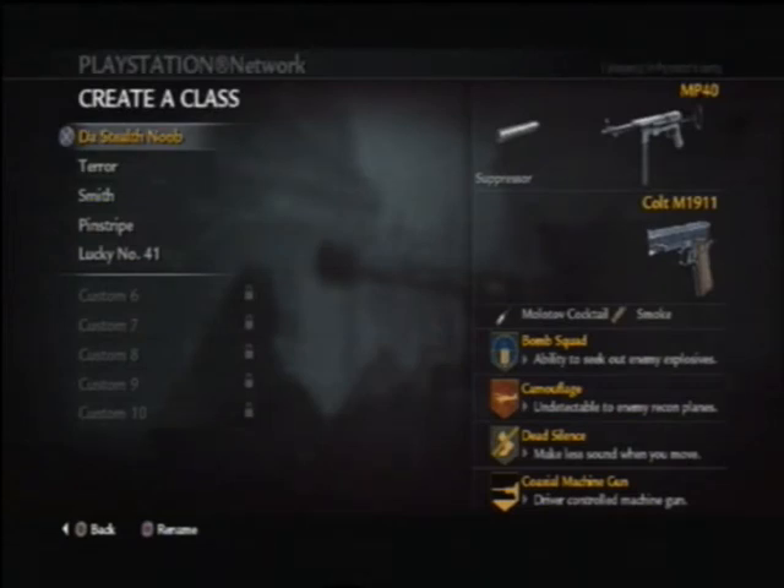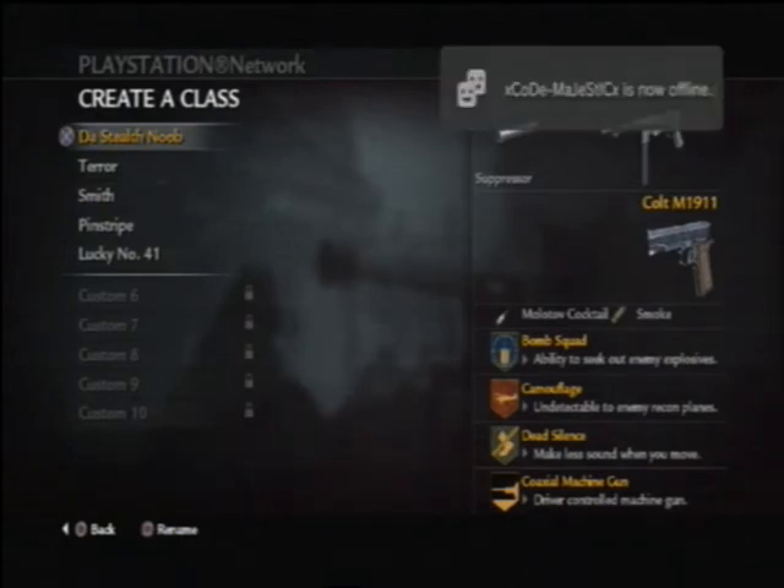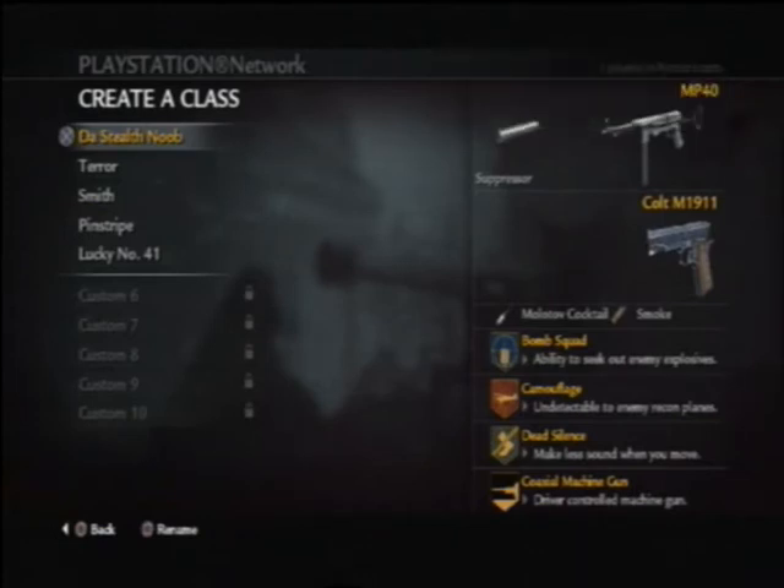Here we have the SMGs. First one is an MP40 stealth class with a suppressor. Molotov for smoke — smoke is very essential for stealth. Bomb squad and satchels. If you're good at spotting Bettys you might not need satchels, you might not need bomb squad, but you might want the satchels for taking out campers where you know where they are but you don't want to show yourself.